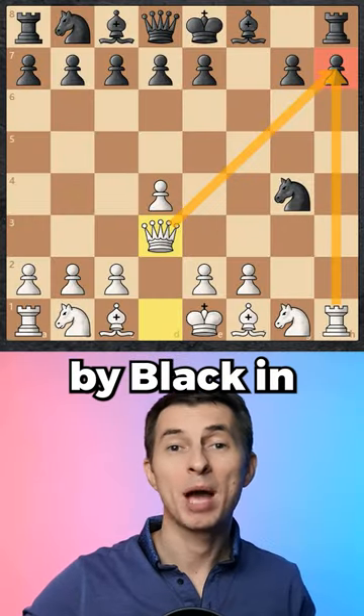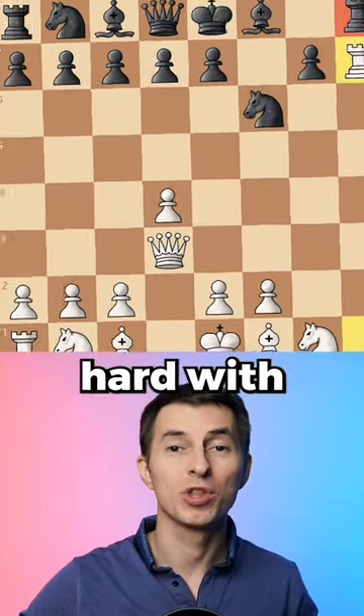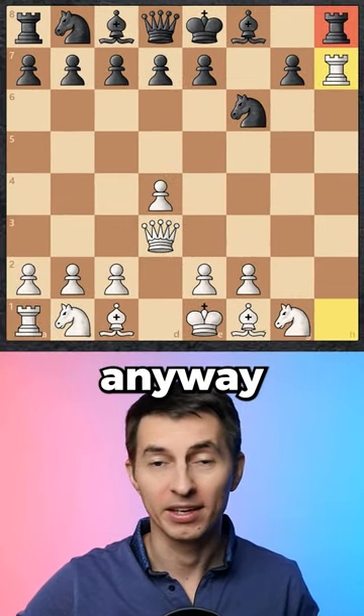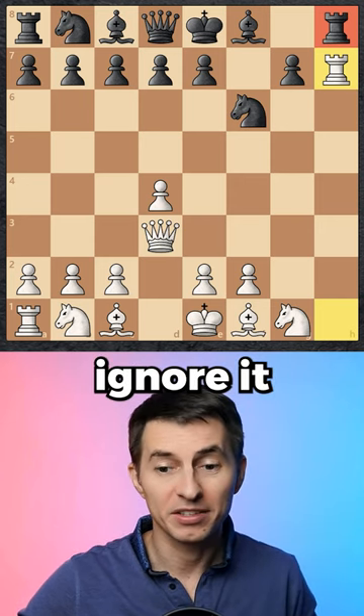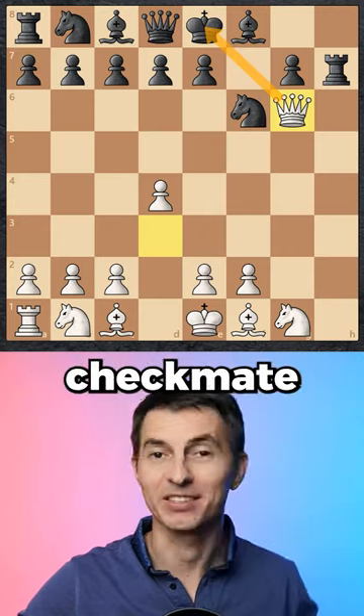The most played move by black in this position is knight to f6, trying to consolidate their position, but then you hit hard with rook takes h7 anyway. Their rook is under attack so they can't ignore it, and if they accept the sacrifice, here comes queen to g6 — a very elegant checkmate.